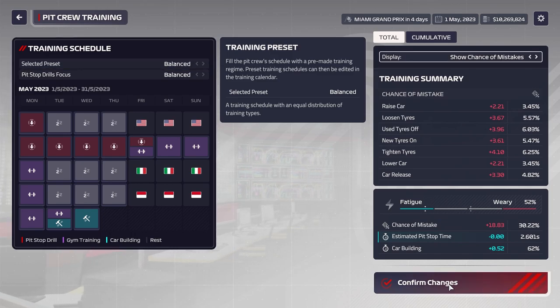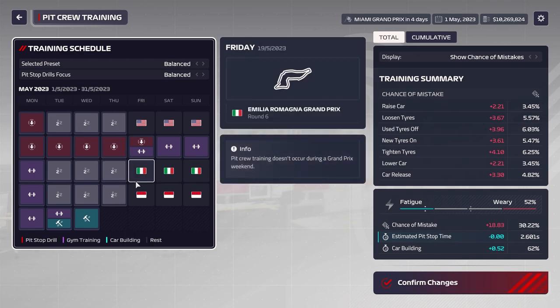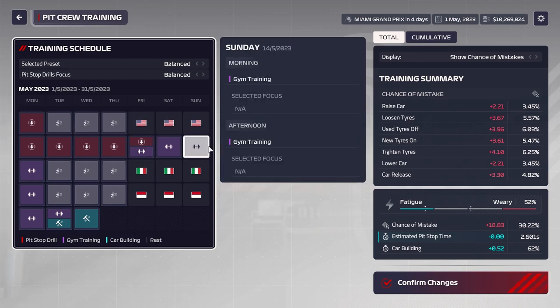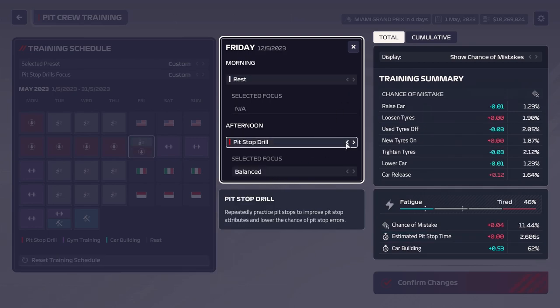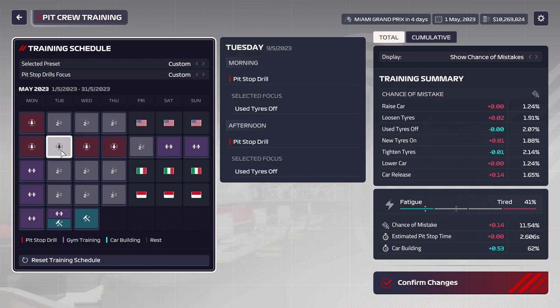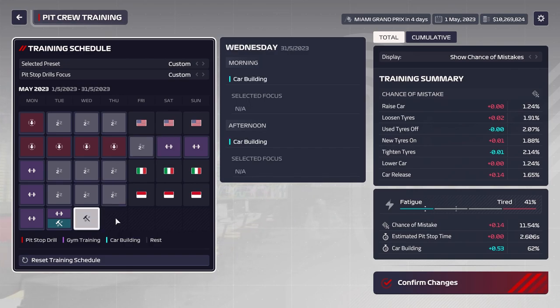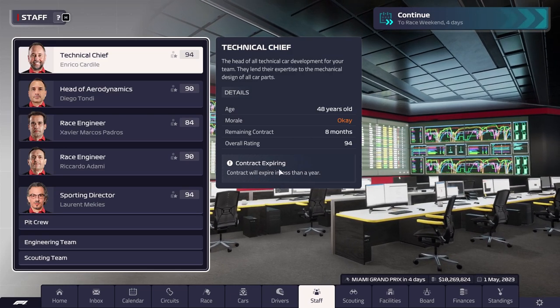Looking at the training schedule for the pit crew — we want some rest days before races so they're rested and their chance of mistake is low. The chance of mistake is at plus 18.813, so we'll give them one extra rest day so they're not doing eight days of training in a row. Estimated pit stop time is plus-minus zero and chance of mistake is down, which is good. Their fatigue isn't too high right now, so we're good.